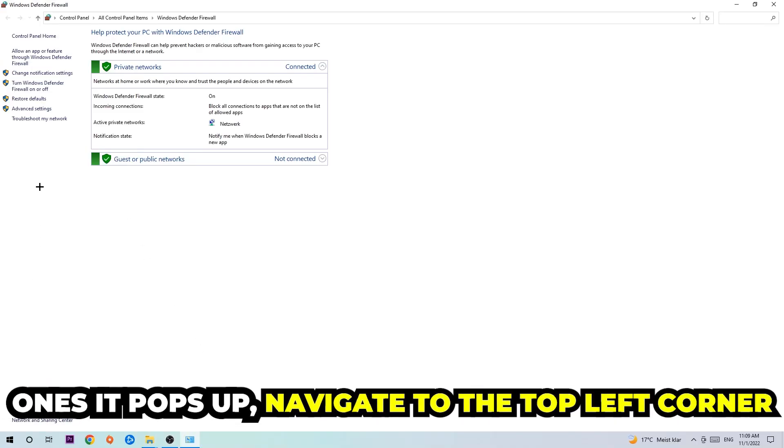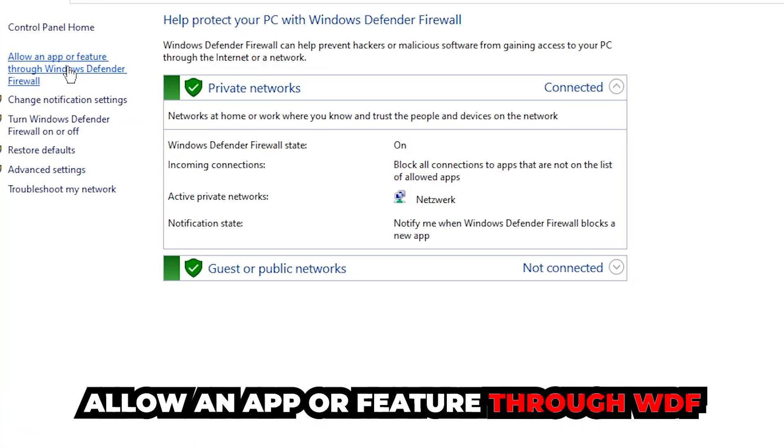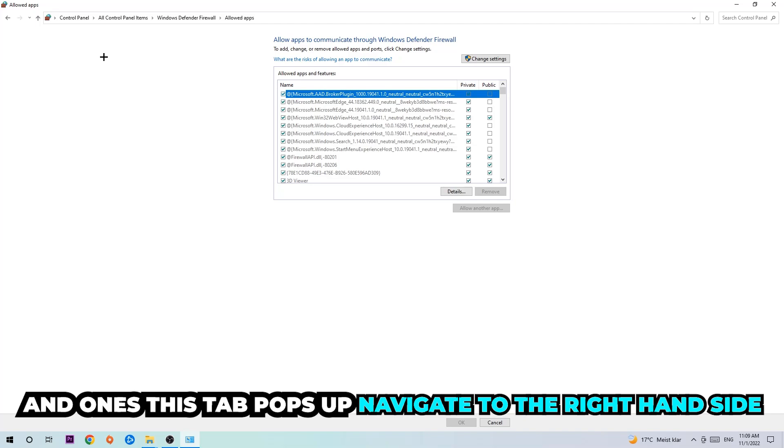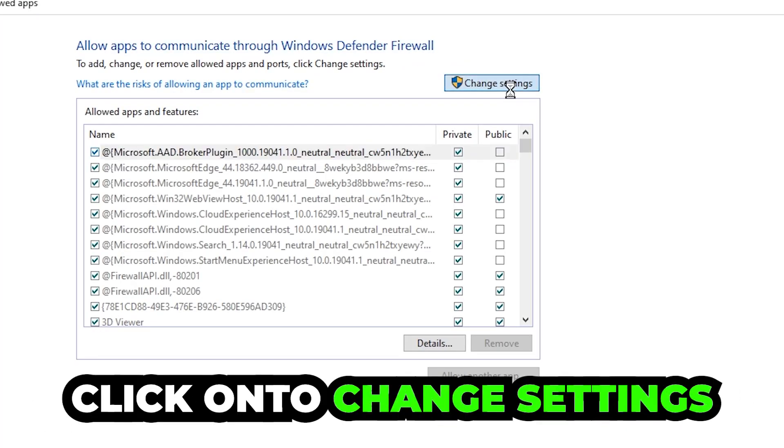Once it pops up, navigate to the top left corner and click the second link where it says 'Allow an app or feature through Windows Defender Firewall.' Click on that, and once this tab pops up, navigate to the right-hand side and click on 'Change Settings.'